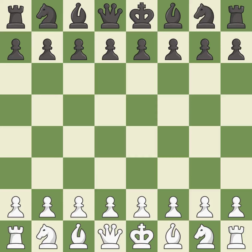Sicilian Defense, Canal, Main Line, Sokolsky Variation. NC6, NC3, NF6 — balanced; neither player ever had an advantage.